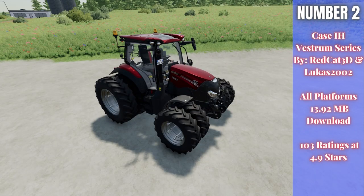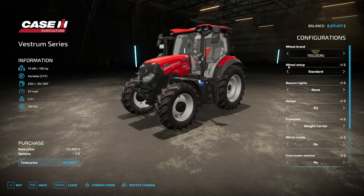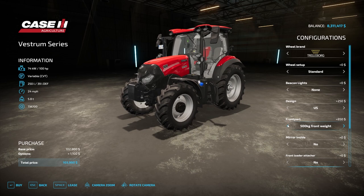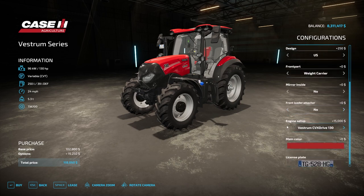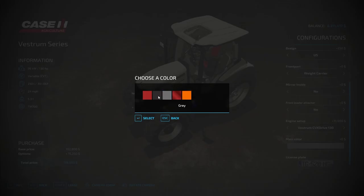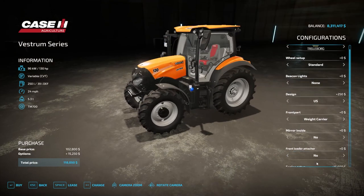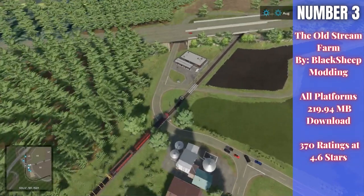For number two we have the Case IH Vestrum Series by Red Cat 3D and Lucas 2002, 13.92 megabytes to download for all platforms, currently rated 4.9 out of 5 stars with 103 people having rated it. It has a really cool metallic color to it. In the store, starting price is 100,2800, with lots of wheel configurations, beacon lights, EU and US configurations, weight carrier or three-point on the front, front loader attachers, and mirror options. It goes from 100 horsepower up to 130, and the main color can be changed — metallic red, 145 Years Edition, gray, black, or municipal orange. Very cool tractor.